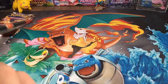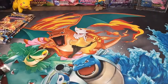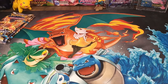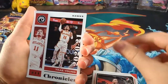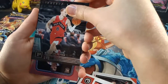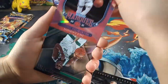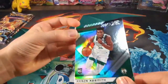I have no idea what's going to come in these because I have never opened these up, so let's see what we can get. We have a Damian Lillard, Fry Young, a Malachi Flynn, a Marquee Tyrese Halliburton Pink, and an XR Aaron Nesmith.